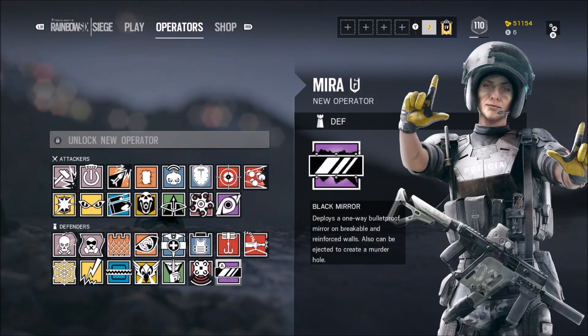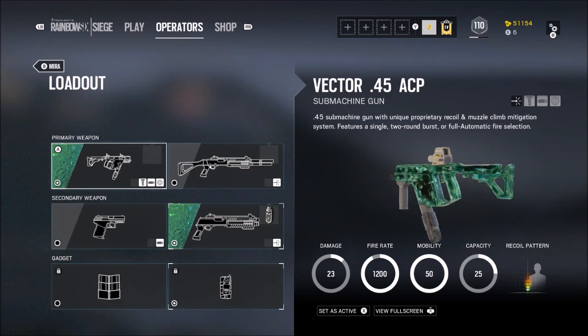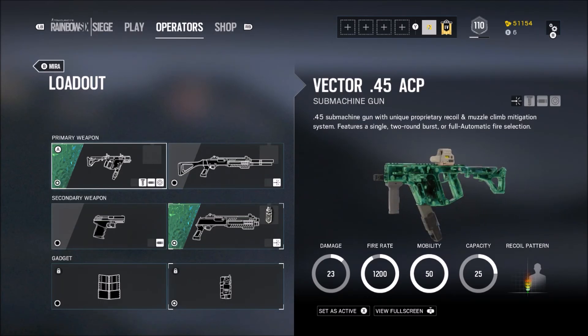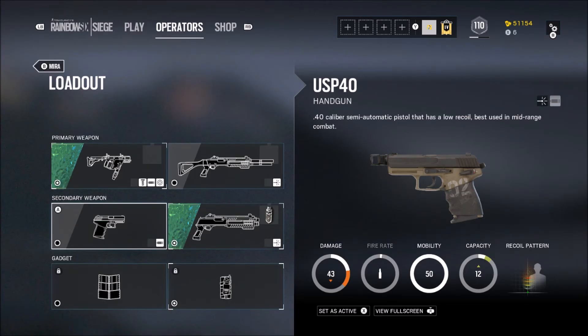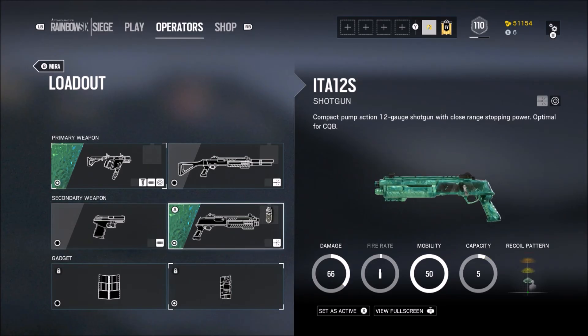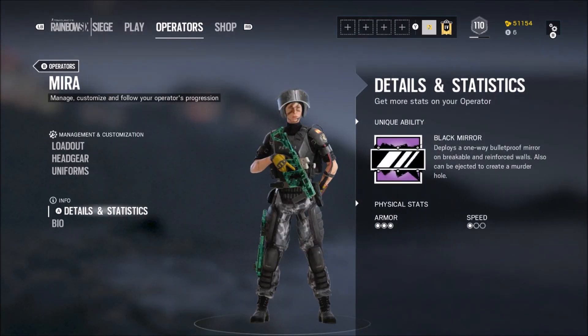Okay, so let's go look at Mira. Mira is the defensive operator. She has a very powerful submachine gun — I think it's one of the most powerful submachine guns in the game. She also has a shotgun. Her secondaries are a little handgun and a shotgun. Nitro cells and deployable shield are her gadgets. Basically what she does is she deploys a bulletproof one-way mirror on breakable or reinforced walls — she has two of them.